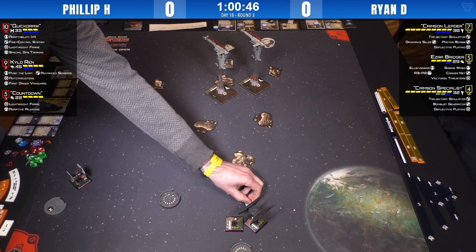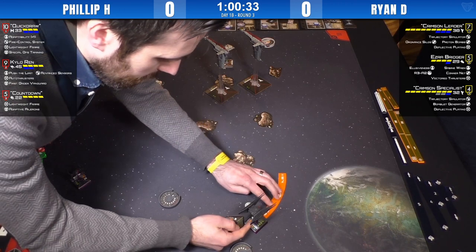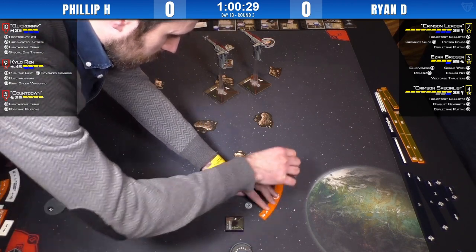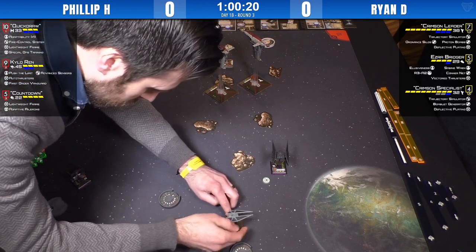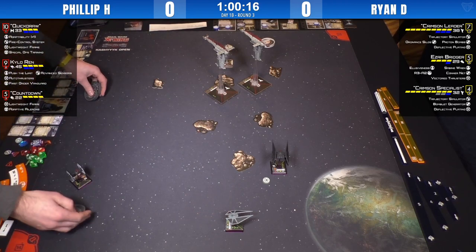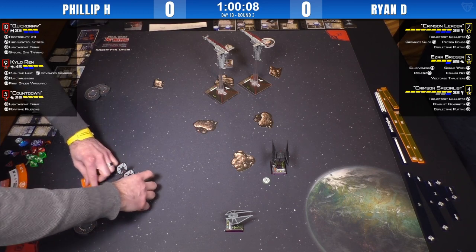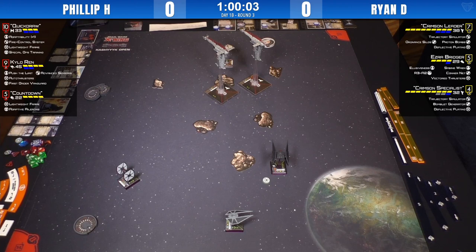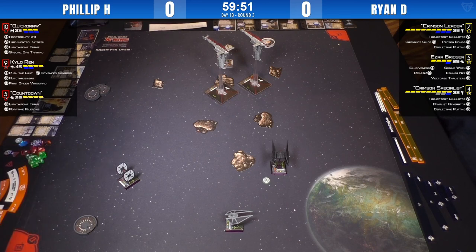Kylo is in Crimson Leader's arc, so Crimson Leader will be able to take a shot, cancel the die, and assign the rattled condition to him. Philip called that — it's the right attack vector for Quickdraw too. Kylo is checking for a target lock. His positioning looks good to come up. Crimson Specialist will have to get off that rock, and if he doesn't stall there and launch bombs, he'll have to come forward — so Quickdraw can three-bank and take a shot at the side, then disengage.